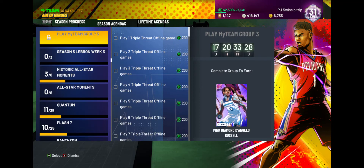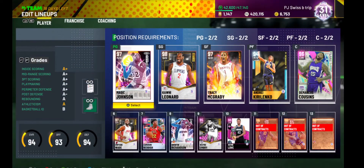It's just a very easy way to get this Pink Diamond D'Lo, and I hope it helps a lot of people. I'm probably gonna get this Donovan Mitchell card and sell my current point card. Free Galaxy Opal, free Pink Diamond — can't really get any better than that. That's it for me, it's just game, peace.